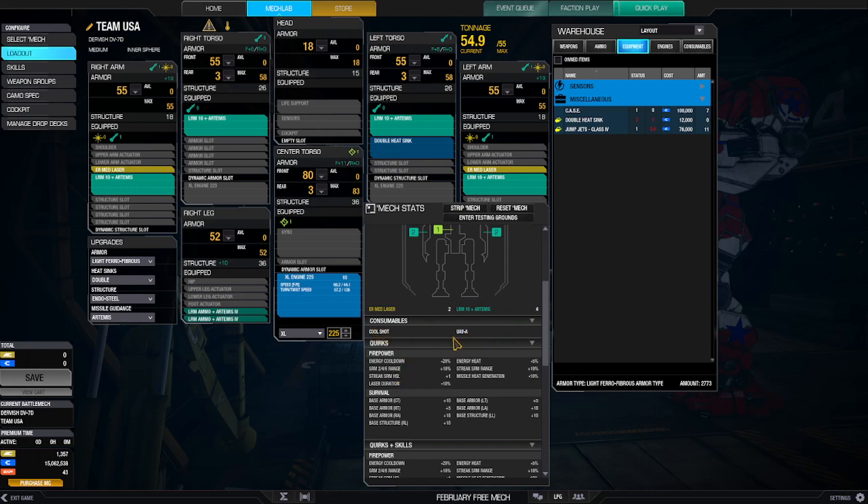I added a cool shot and a UAV. Energy cooldown is minus 20%. SRM range and streaks I don't use, so I don't care about those. Laser duration is minus 10% — that's useful. Energy heat is minus 5%. Missile heat generation is minus 10%. Structure-wise: center torso plus 10, right torso and left torso plus 5 each, arms getting plus 18, and legs getting plus 10. That's pretty nice actually — not bad for a mech.